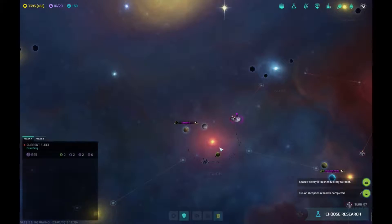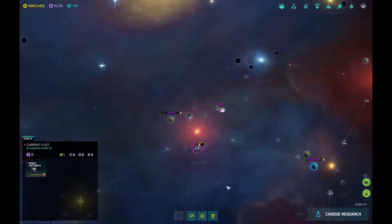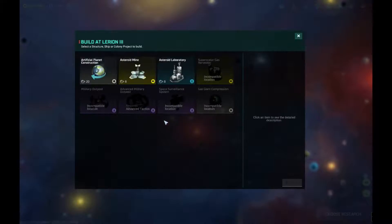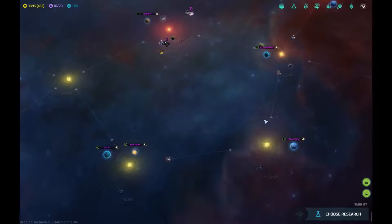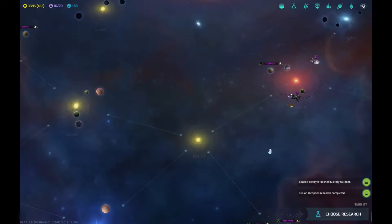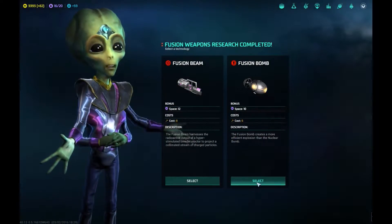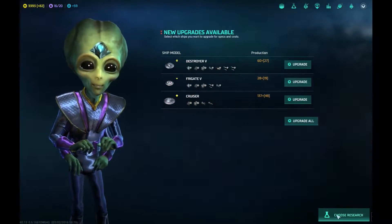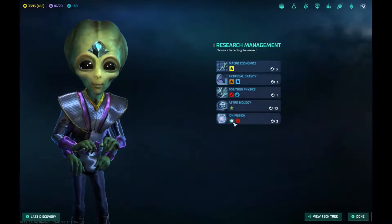Alright, we now have one of those military outposts on every inlet to our little oasis. Fleet B — we're going to bring our space factory to this asteroid belt area and actually create a planet. Boom — take that! What we're going to do is convert all these gas giants and asteroid belts into planets and colonize those.